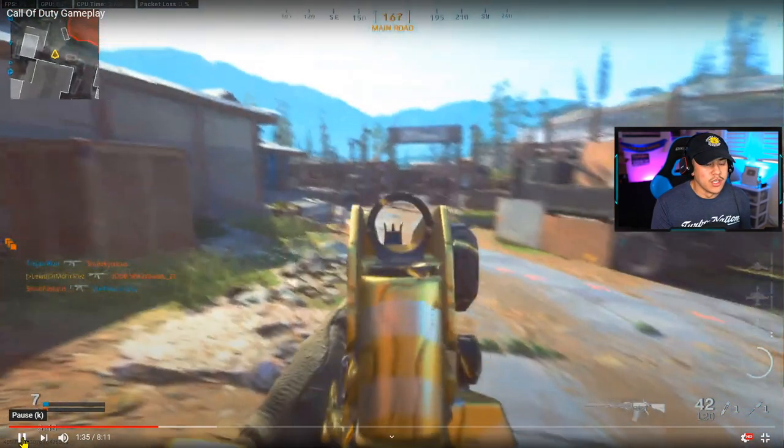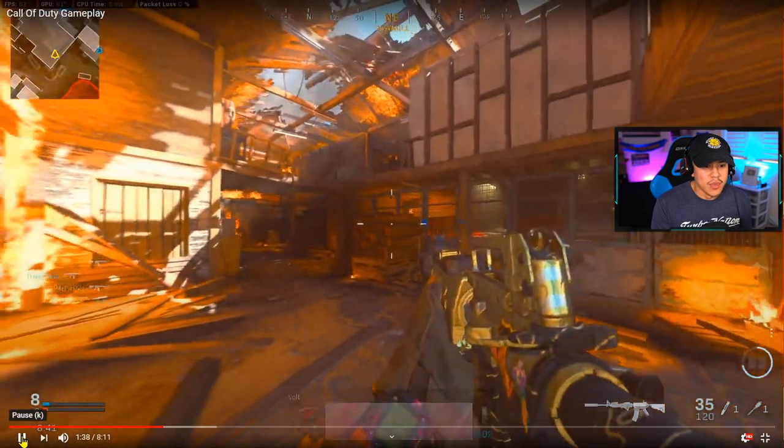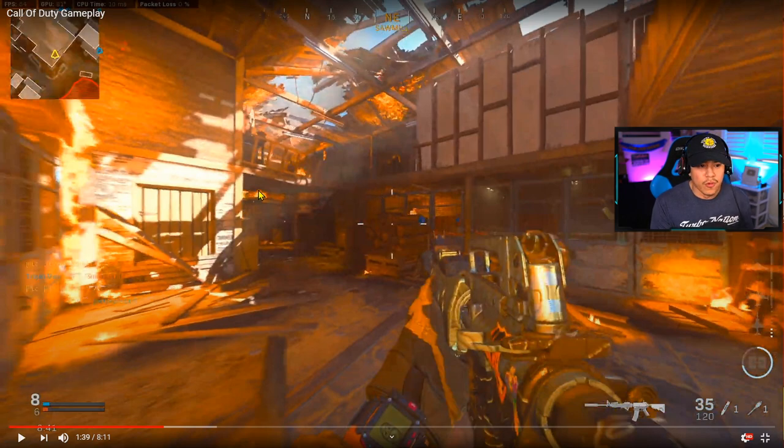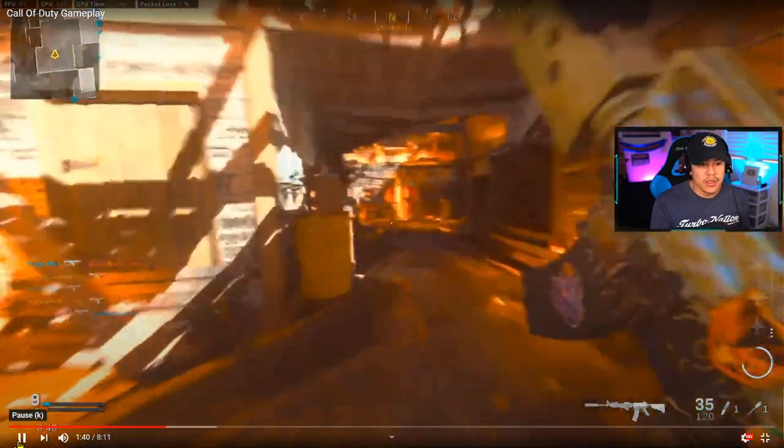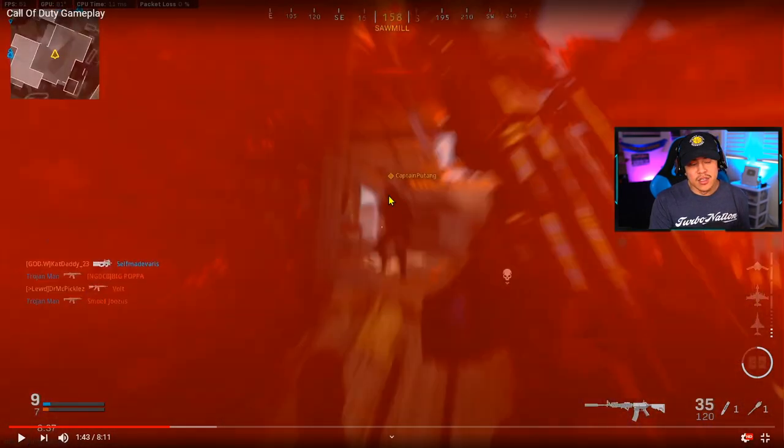He takes out this guy — looks like he's using a monolithic suppressor, which is good for staying stealthy. He momentarily checks what's going on in the building before rushing, which is really good. He had the right idea going for high ground, but he should have approached the ramp more cautiously instead of being caught in a double sprint. The enemy probably heard his footsteps coming up the ramp, so his gun was already up — that's why he lost that gunfight.